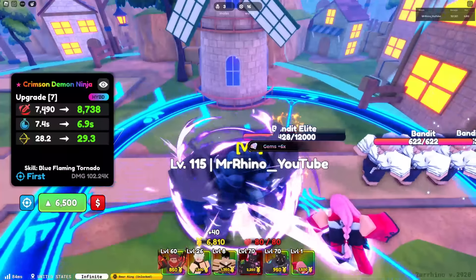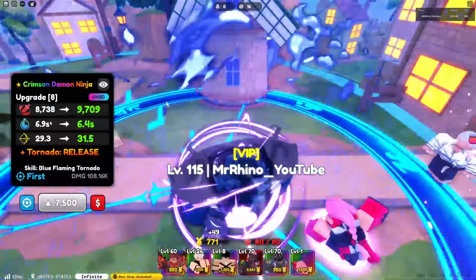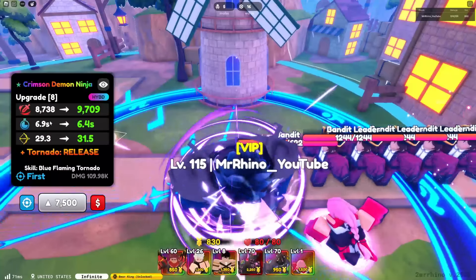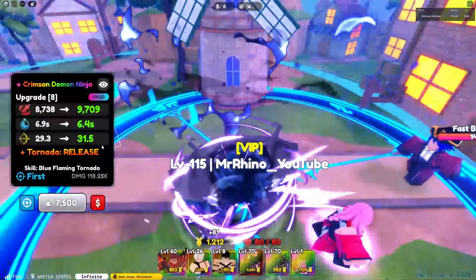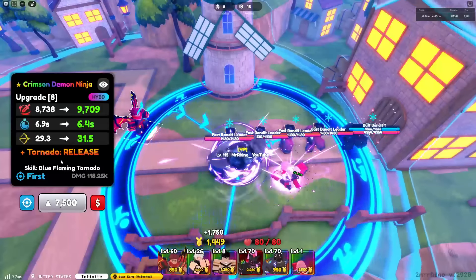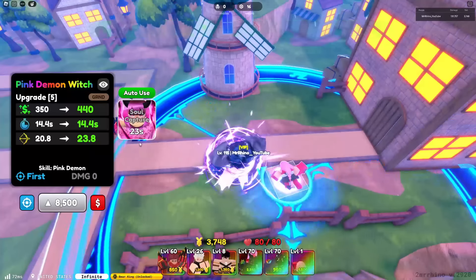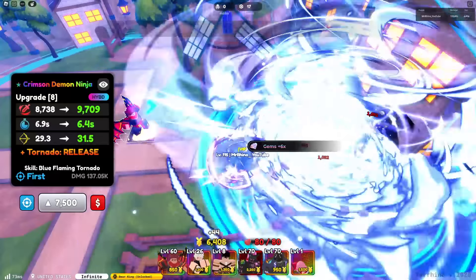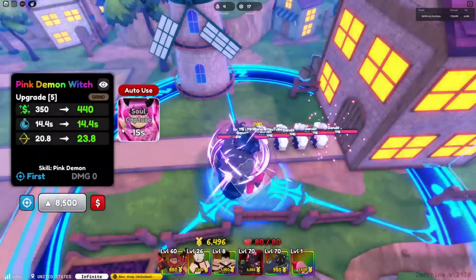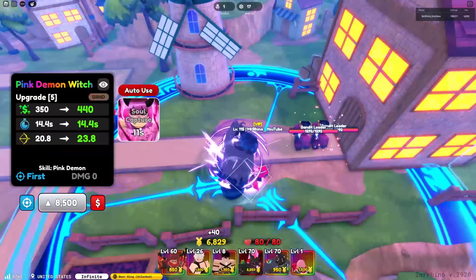He actually does a lot of damage — what the freak! Next upgrade his stats are 8738 damage with 6.9 SPA and 29.3 range. All right, upgrade nine gains a brand new ability called Tornado Release. This unit is killing everybody as soon as they spawn — what a sigma. This is not okay.